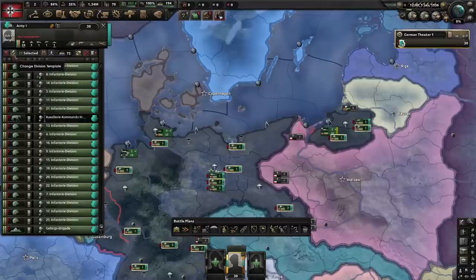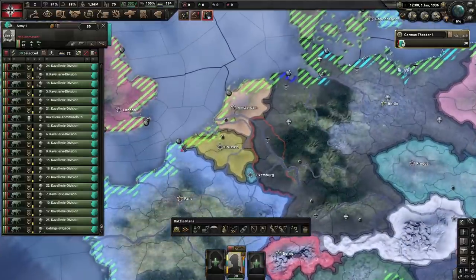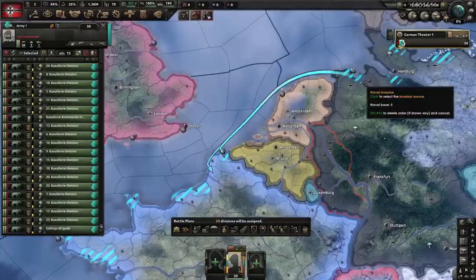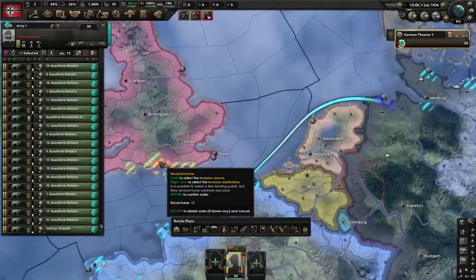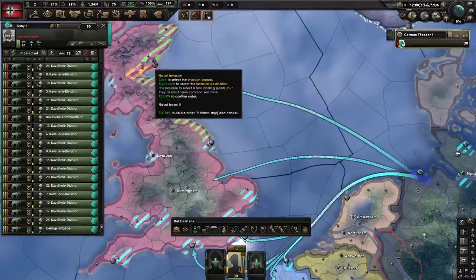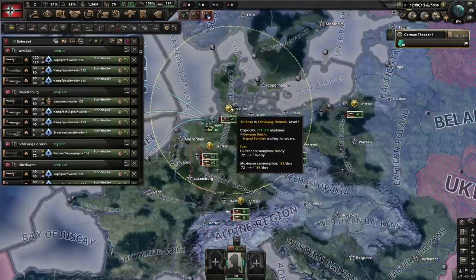In order to pump out more divisions, we switch our infantry divisions to the much smaller cavalry template. That allows us to use the surplus equipment to immediately begin recruitment of another 20 cavalry divisions. Now it's time to plan the naval invasions. We intend to make use of fast naval invasions and therefore cover much of the British and French coastline with invasion orders. If Paradox patches fast naval or any other exploit, I'm going to update the strategy if possible.